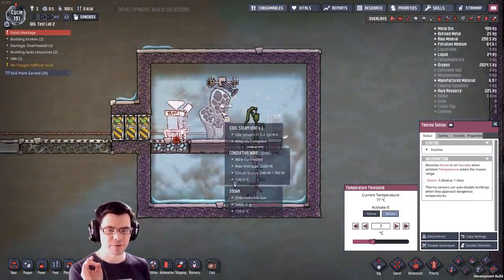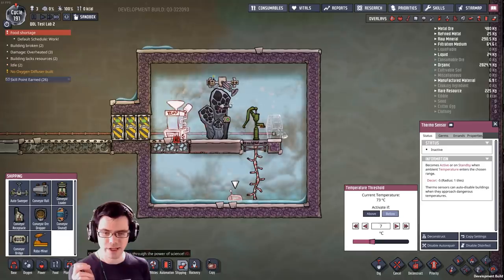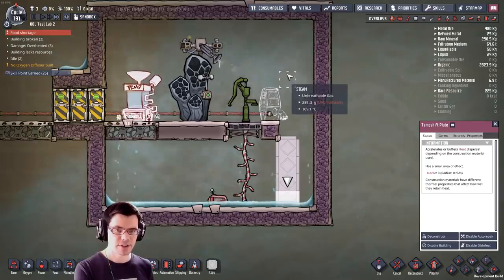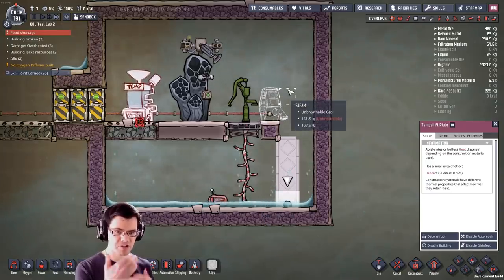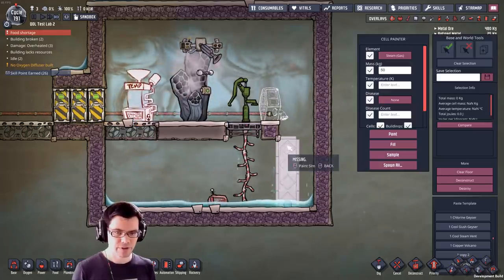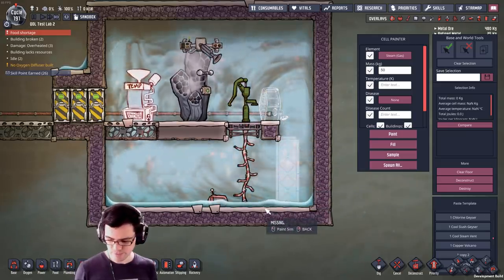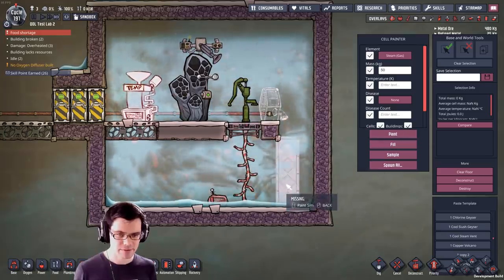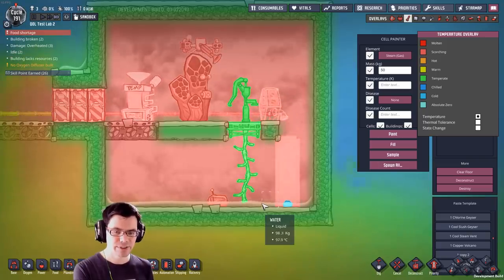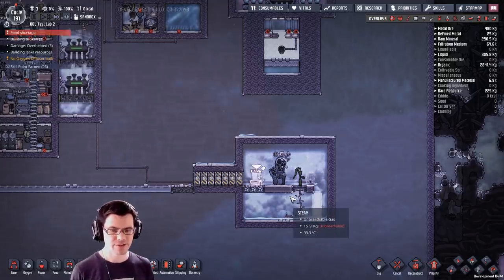If there's one thing I found when dealing with a cool steam vent, it's that you really do want thermal shift plates down there. These allow the energy from the water and steam to transfer much faster, making a big difference. I'm going to pump in more steam to heat up the water to a certain level — there we go, it's up to 97–98 degrees Celsius. Now I'm going to let this run for a while and see just how cool things get inside with a fair amount of steam in there.